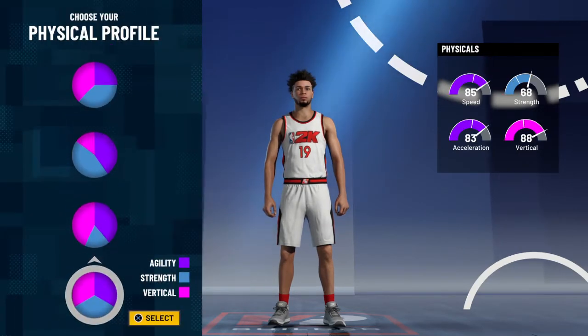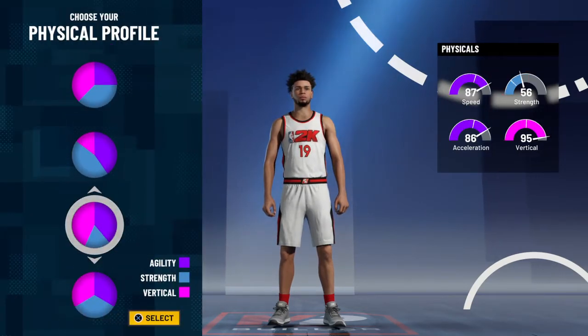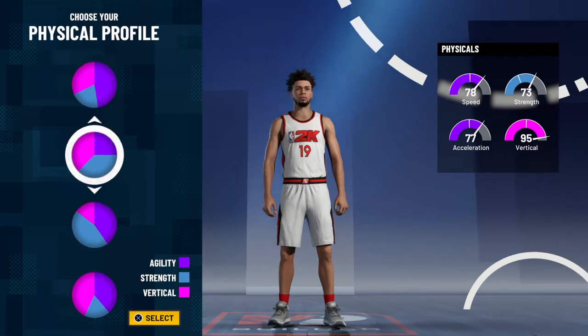For the physical attributes, I would highly recommend going with vertical and speed, because you'll get way more than if you just go with speed.